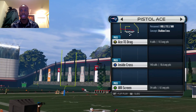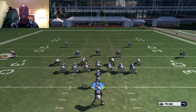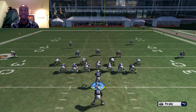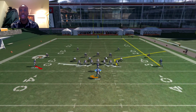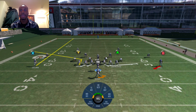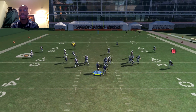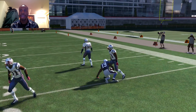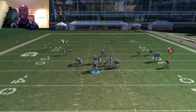The three plays are wide receiver screen, inside cross, and PA deep. One of the best things about Pistol Ace that I love is you can flip the play — and look, the play is flipped and nothing changed, because this is a symmetrical formation. You can call any play and flip it and the defense doesn't know. Screens are great because you can run it right or left and they have no idea. Here we run the halfback screen — boom, off to the races.